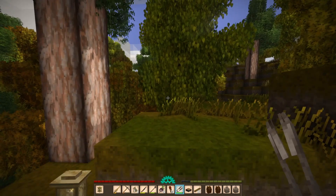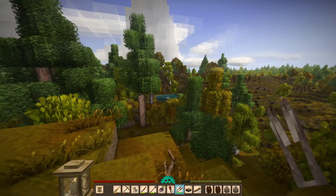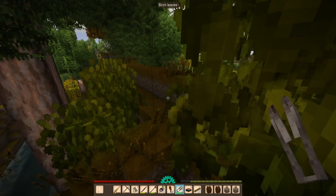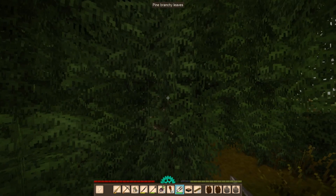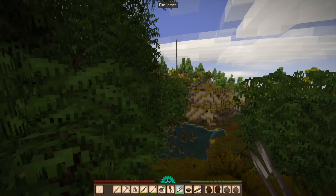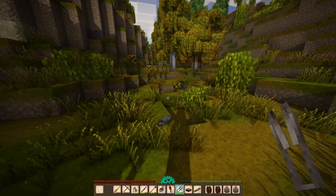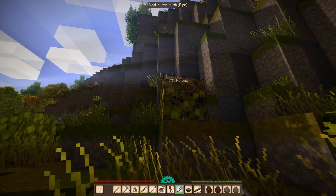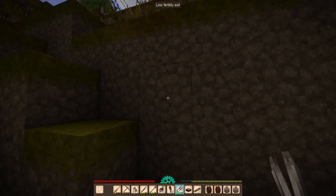We should be able to see an out-of-place ladder fairly soon. There it is! The terra preta is up there and I need to get back up there. While we're at it, might as well just take these currents. I also need to take those ladders back because those things are expensive.